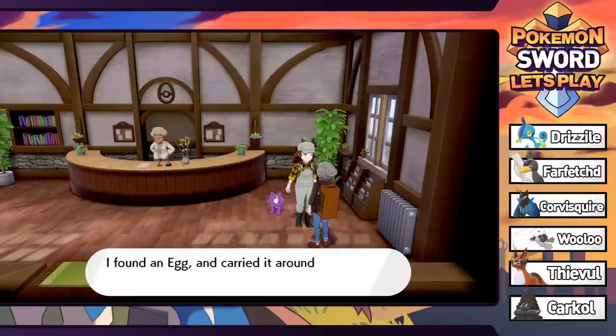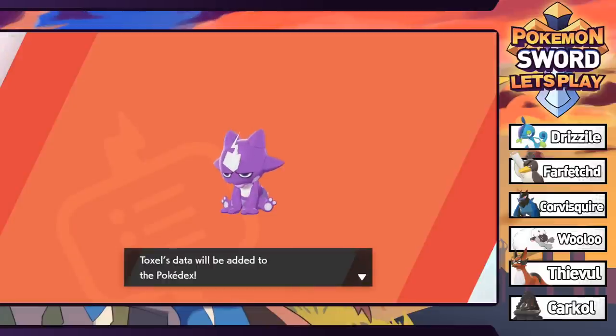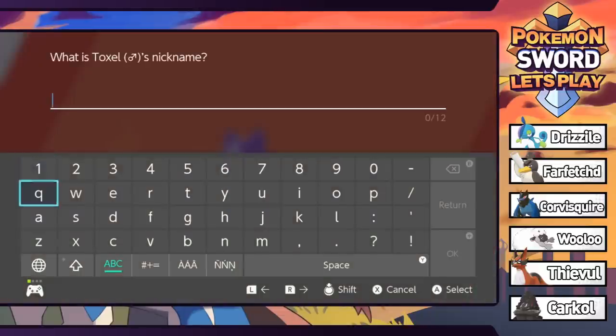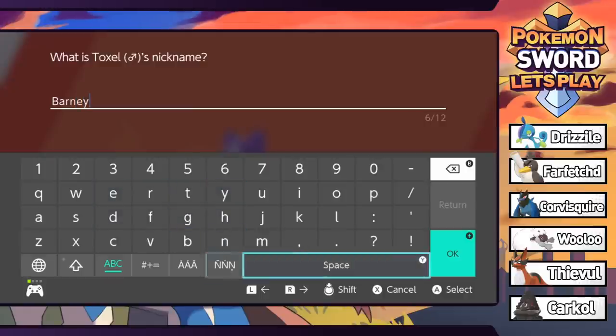It's a real Toxel! I found an egg, carried it around, and it hatched into a Toxel. The lady says 'Why don't you raise it? It's a real shocking Pokemon.' So this is ideal. We're basically grabbing a free little purple thing from this lady, and this thing is awesome looking - it's a little purple dinosaur. It is Electric-Poison type, which is a super cool typing. We're gonna toss this on the team. We're gonna name you Barney because you're a little purple dinosaur, and it seems fitting.